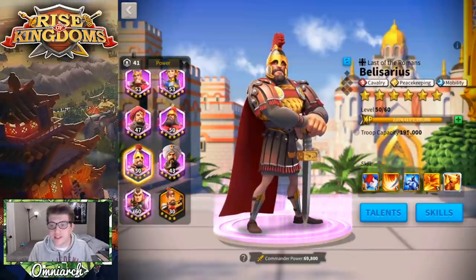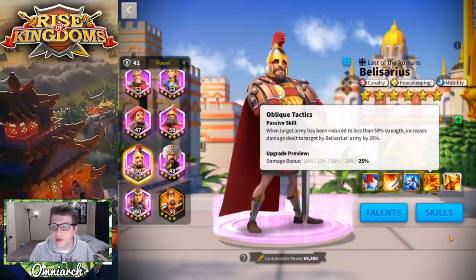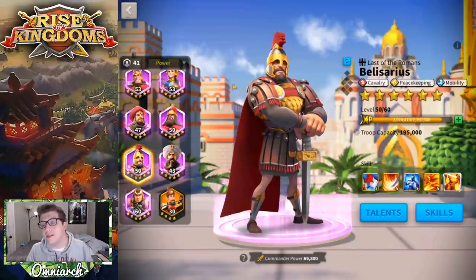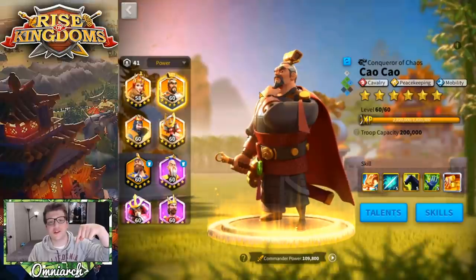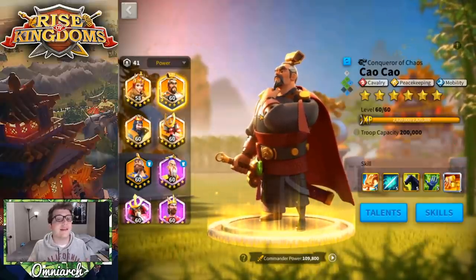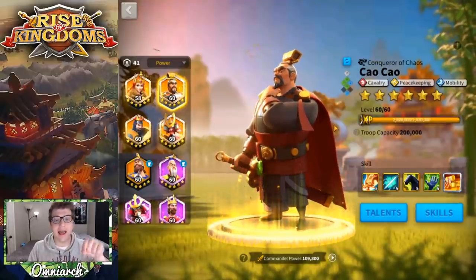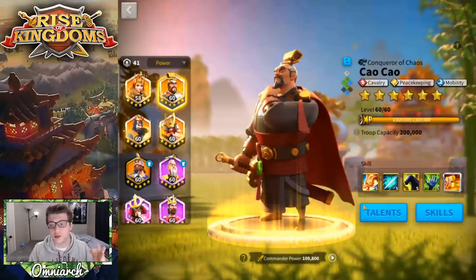Now let's talk about his talent trees. The talent trees tend to give you an idea of what exactly that commander is best at doing in the game. Belisarius is a cavalry, peacekeeping, and mobility commander — interestingly, the exact same trees as Cao Cao. The talent trees on legendary commanders are identical to the same talent trees on epics, elites, and advanced commanders. Talent trees are talent trees — it doesn't matter what rarity they are.